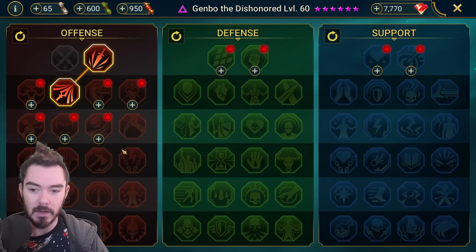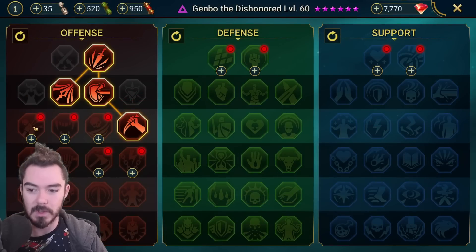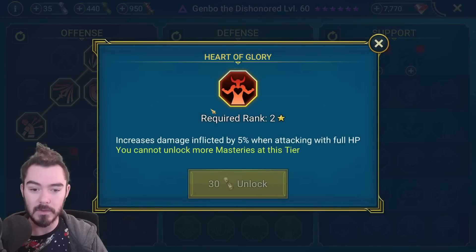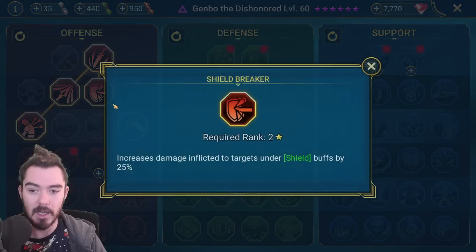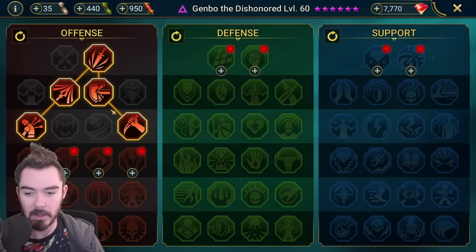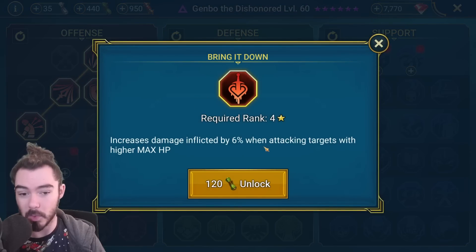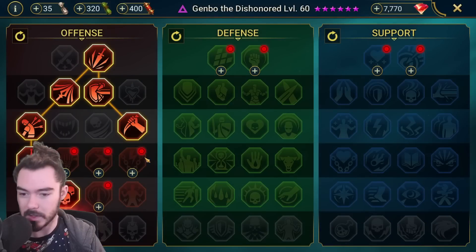There are two different ways we could go. I generally like to grab more damage to shields, especially if you don't have a buff stripper. Then we're going to get 8% more damage for the first hit on each enemy, and more damage to targets at low HP. You can alternatively go for 5% more damage at max HP and get Whirlwind of Death - that's probably a stronger option if you do have a buff stripper to strip off enemy shields. Next up, we're going to get more damage when attacking targets at higher max HP, Killstreak, and Helm Smasher - which is our best arena damage mastery.